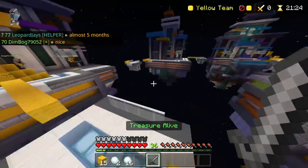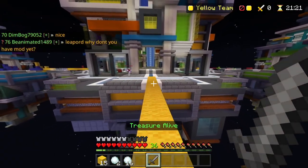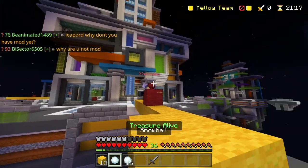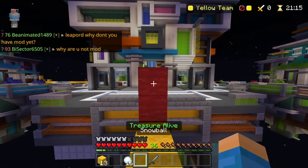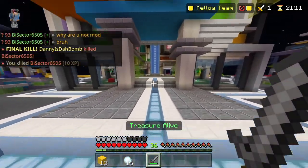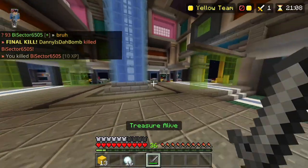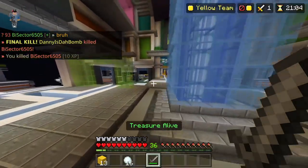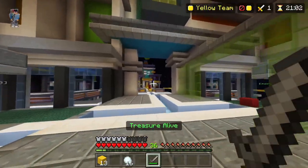The fastest ways to get XP in Treasure Wars involve breaking treasures or getting final kills. You can technically get XP from farming kills by spawn killing someone; however, it doesn't give as much XP as breaking a treasure does. So if you use a method where you quickly end the games, that will get you the most XP.